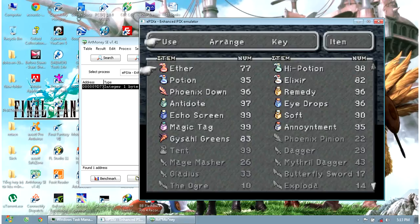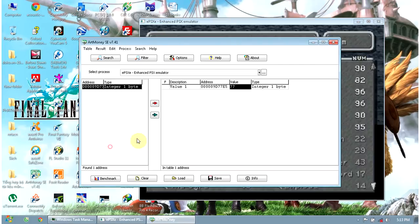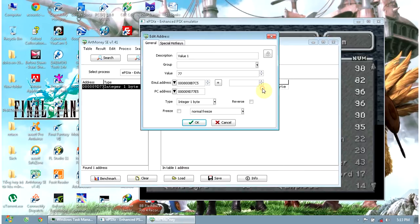That is just the basic, and I want to show you more than that. Now I want to make the ultimate weapon. So here are the steps — we go back to the Armani program and click on the address block. The value is 77. You can change it but I prefer not to.